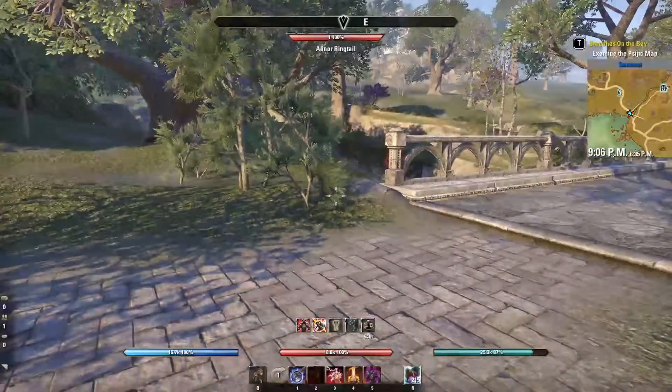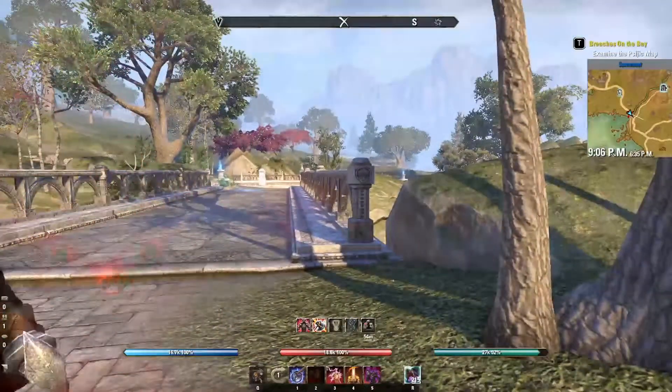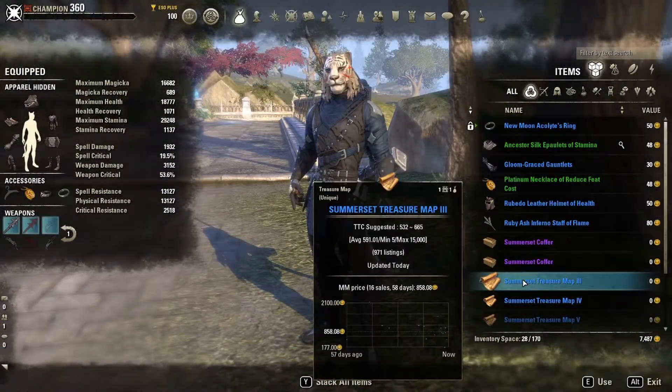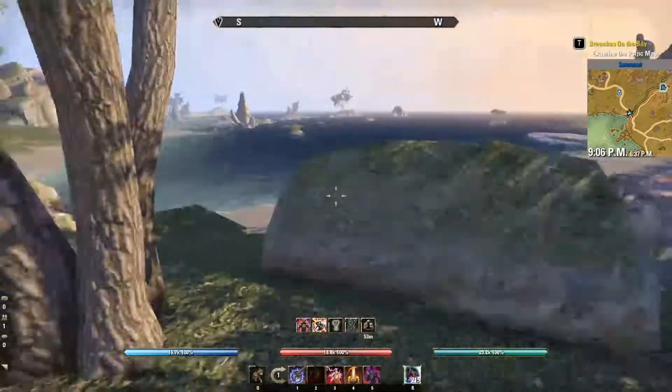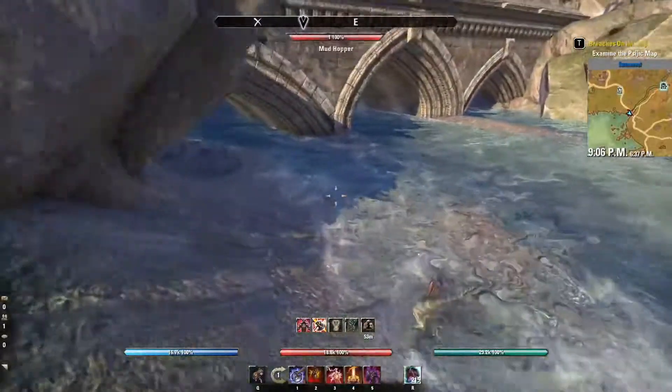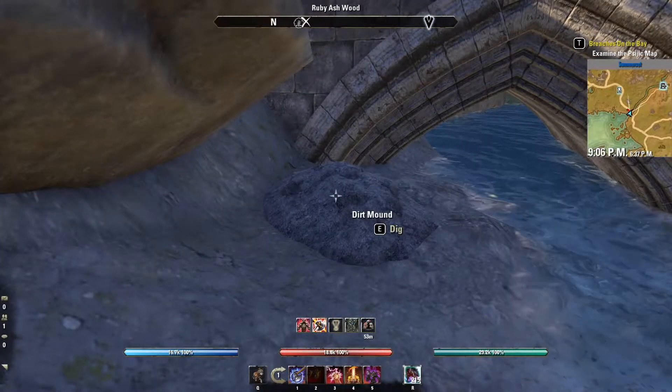Okay, we're here at the X, but we don't see a mound. So let's take a look at the map and see what it shows us. On this one, it shows us that the X is actually underneath the bridge that we're standing next to. So let's go underneath it and see if we can find it. And there we go.